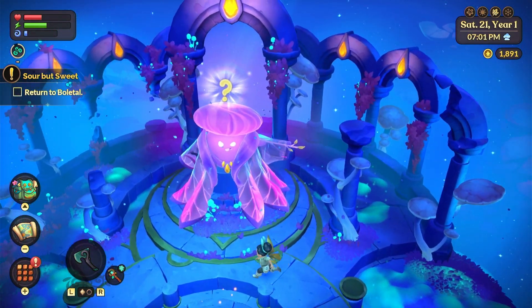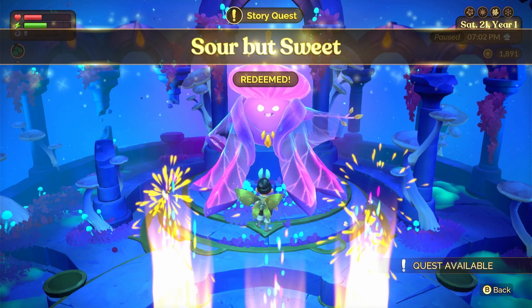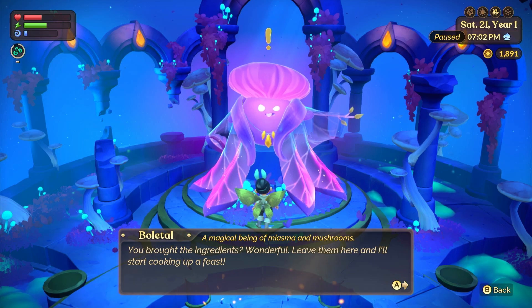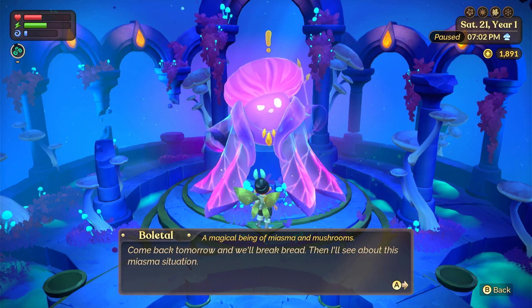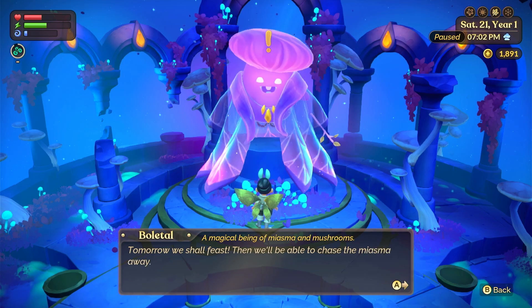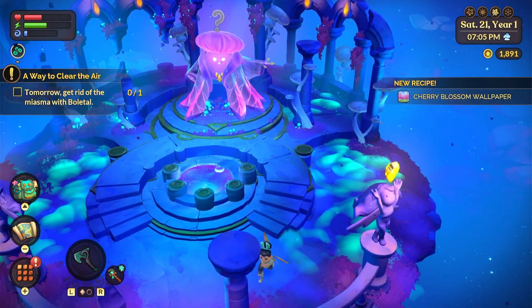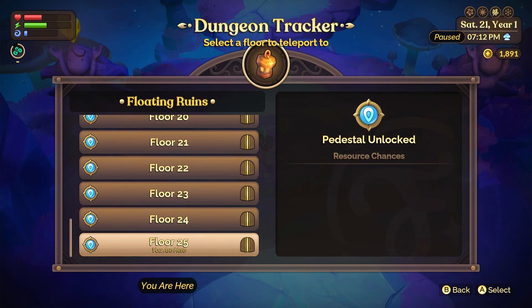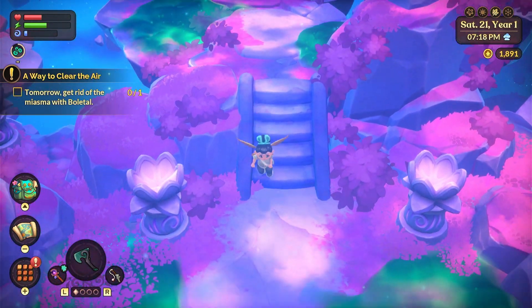All of the ingredients have been added, so we're going to talk to the sprite again. He says: 'You brought the ingredients — wonderful! Leave them here and I'll start cooking up a feast. Run along and let Botel work their kitchen magic. Come back tomorrow and we'll break bread — then I'll see about this miasma situation.' So I'll head back, it's late anyway. I'll do some things around my home, go to sleep, and come back in the next day.